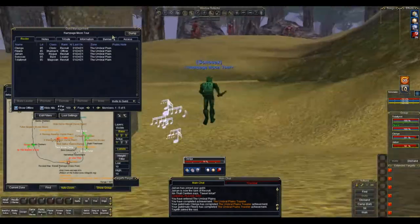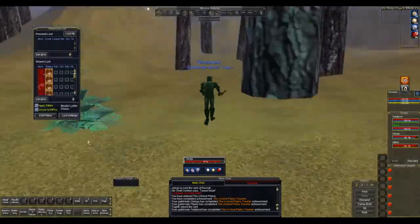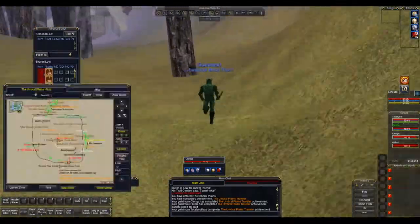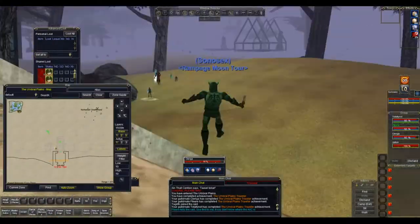In the Umbral Plains you really do want to keep to the walls as much as possible, heading south all along, and then there's your Matrix of Vex Val and here's our friend the AOC.